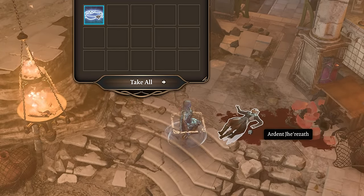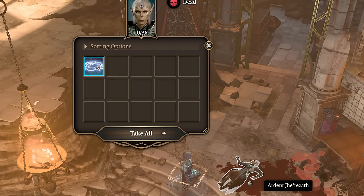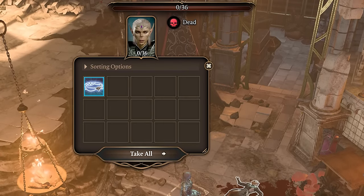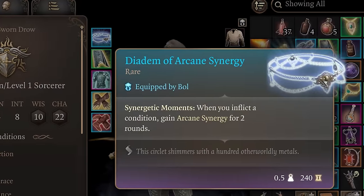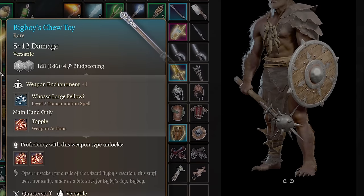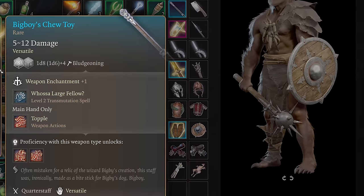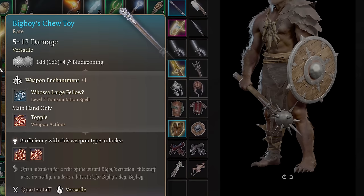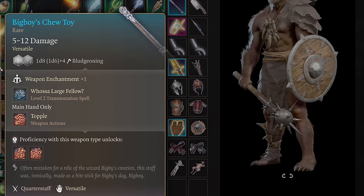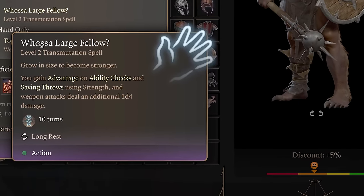You can find the Diadem of Arcane Synergy on Ardent Jet Rezath in the Inquisitor's Chamber in Crush Yellick during Act 1, and it is definitely one of the most powerful circlets I've ever seen. Next up is the Big Boy's Chew Toy. This quarterstaff might not look impressive at first glance because it doesn't really have any passive benefits, but it does have a spell on it called Who's a Large Fellow that makes this quarterstaff a must.